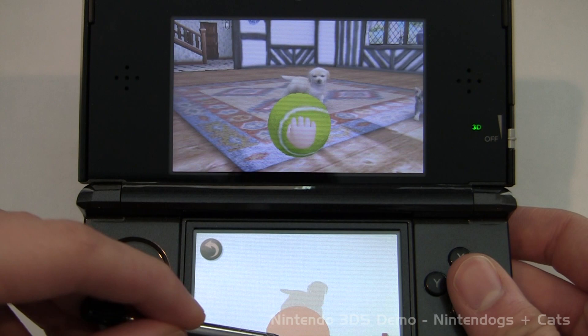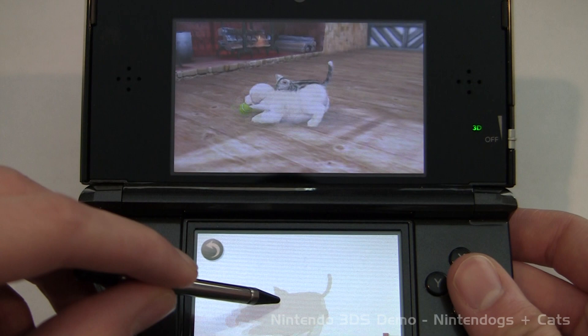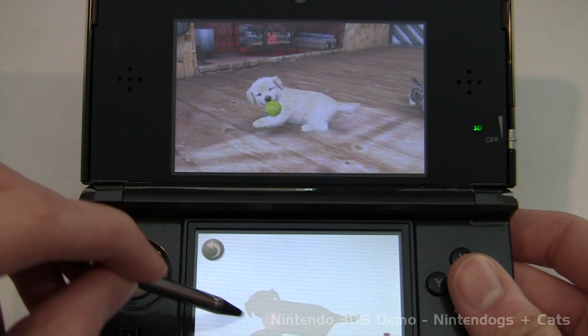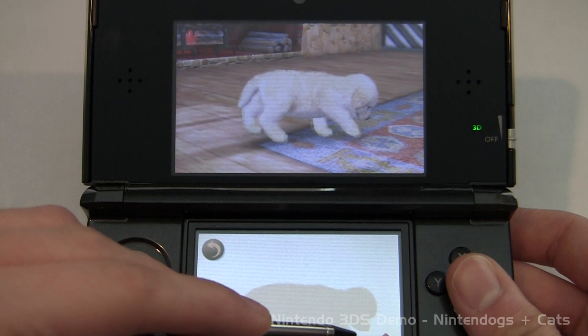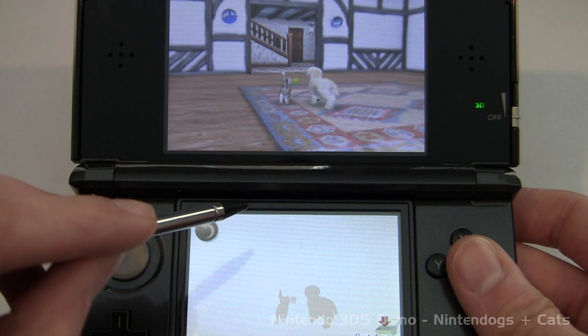Here we go. Go fetch. There we go — oh no, the cat got it. There's Cleo. I didn't think I'd actually bring you this game as a gameplay commentary, but I thought it would be kind of fun just to see what it's like and play with some dogs. He took the tennis ball and now he's looking for it. We have the tennis ball now. Go fetch it. Rufus got the tennis ball. We'll let them play with that.